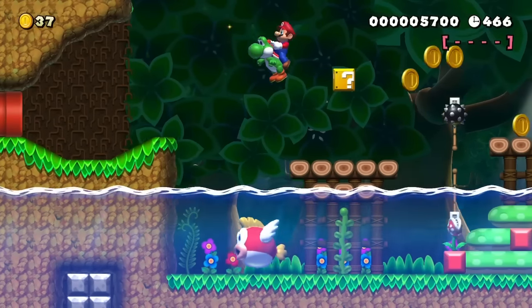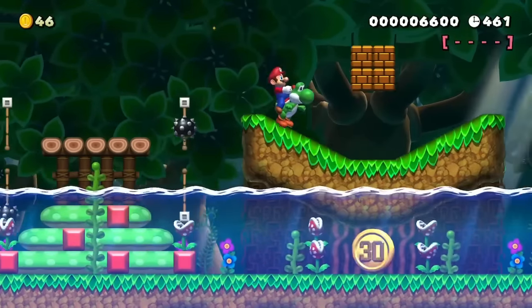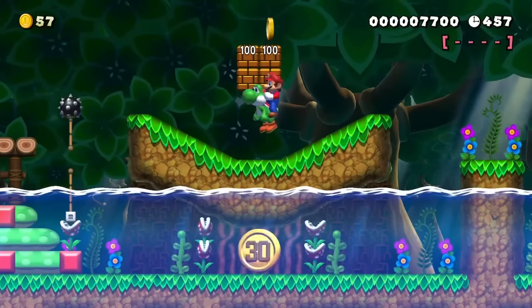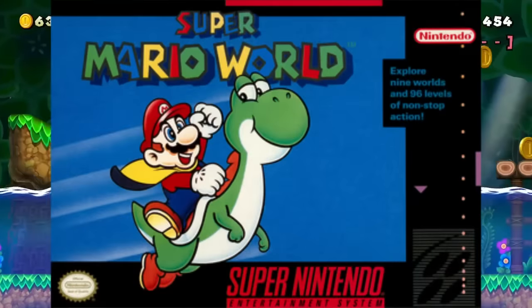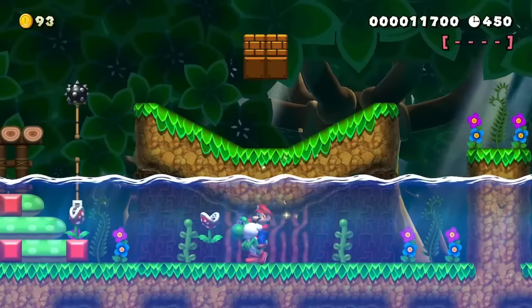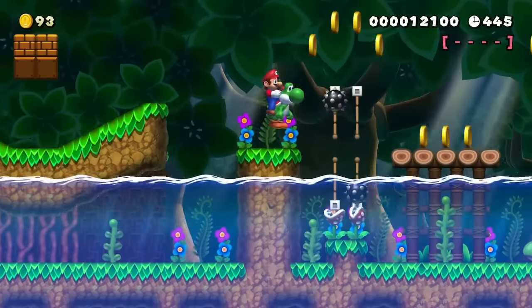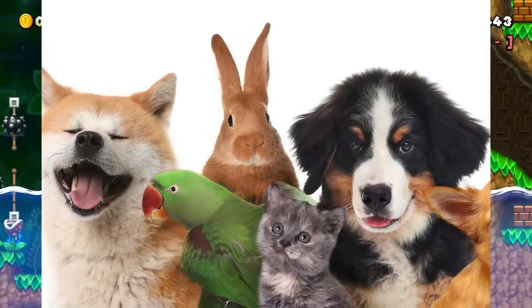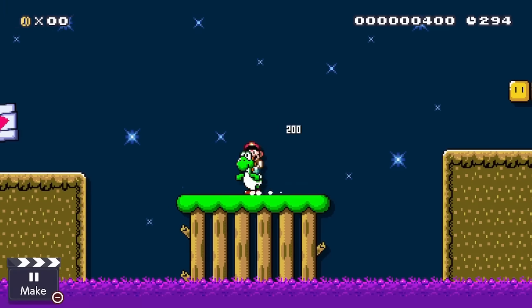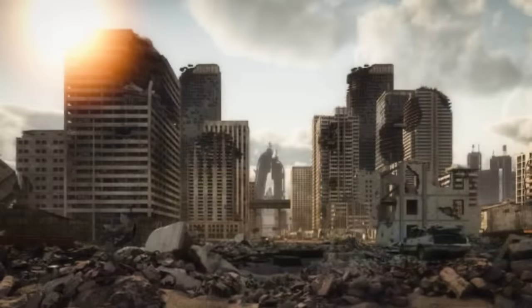Now, I know Yoshi isn't technically a power-up, but a few people suggested him, and I thought it'd be interesting to talk about Yoshi. He works similarly enough to a power-up, so why not? Yoshi made his first appearance in Super Mario World and has been a staple character ever since. Yoshi gives the player the ability to ride him and can eat enemies and collect items using his tongue. In real life, I feel like Yoshi would be more like a pet. Keep in mind, this list is centered around you, so only you would have Yoshi and not the rest of the world, because if everyone had a Yoshi, I think it'd be chaos.